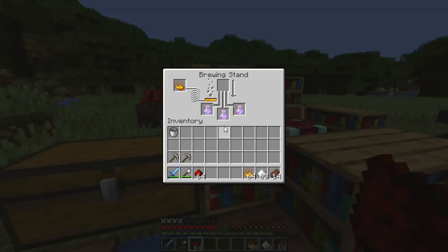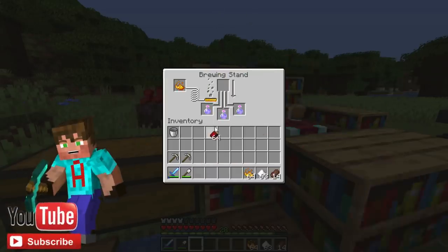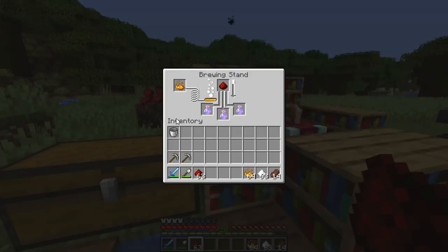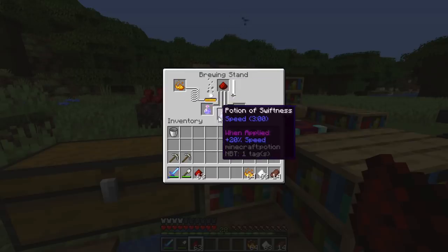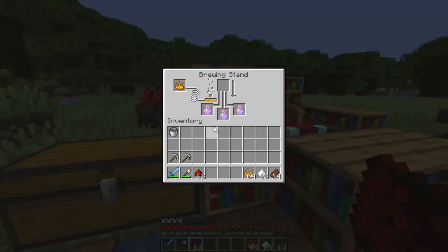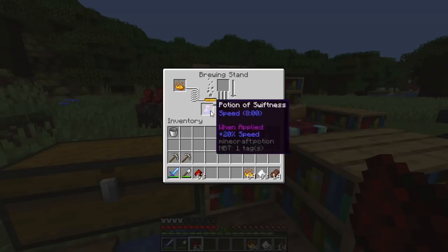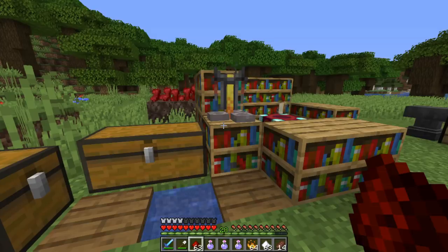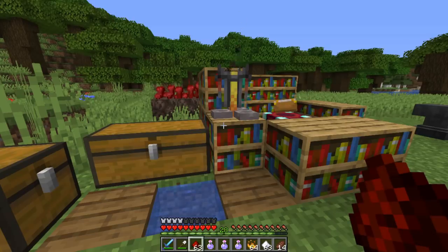I talked about using additives, and redstone is one of those. If we put redstone in the top of the brewing stand, you can see it bubbles — you know it works if it's bubbling. If it doesn't bubble, you know you've not got a good combination. Putting redstone in increases this potion of swiftness from a three-minute potion into an eight-minute potion of swiftness. Always have a ready stack of redstone to get these potions really juiced up.